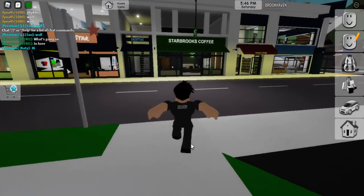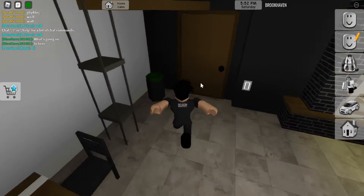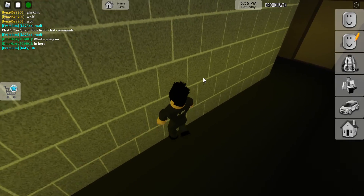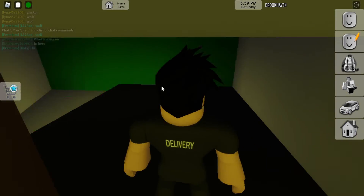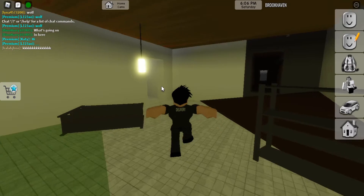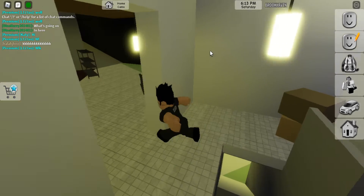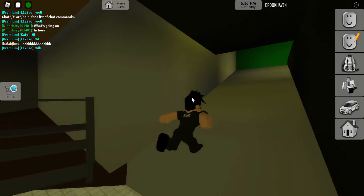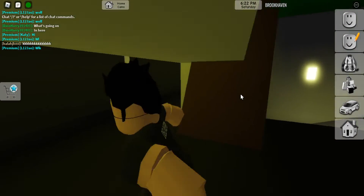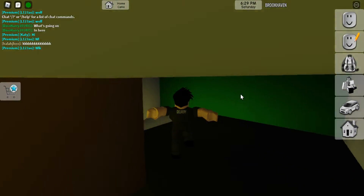We've got the Starbucks coffee shop, and if you go behind it you're supposed to get a secret. You go down below to a secret area, and you get this place. You click on this and it opens. Since the cleaners got deleted, they still have the cleaners here — it's just in this wall right here. It's the secret base of the cleaners.